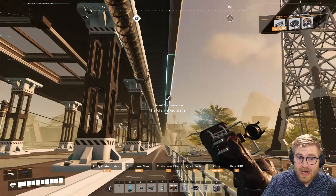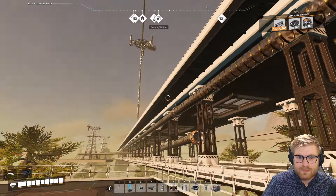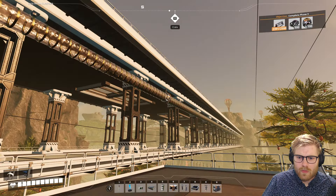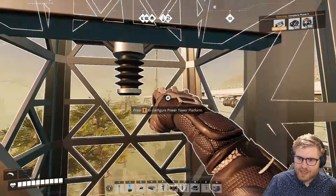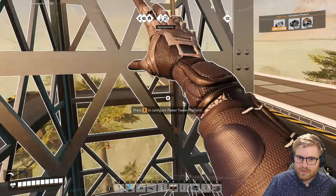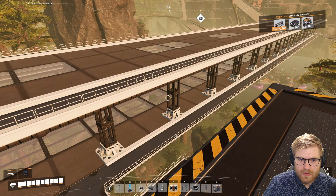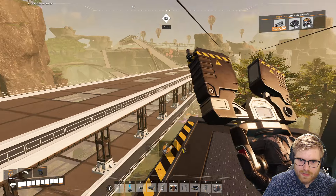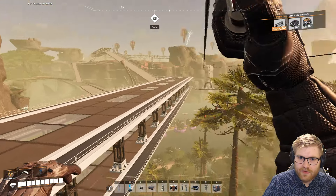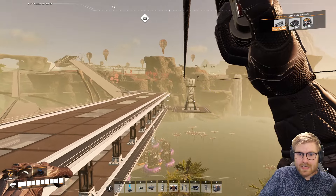It does look a lot nicer with the two lines, though. Oh my God, dude, that's so much better! It kind of changes how the whole bridge looks, even. I love it. We came up here because we're done with beams for the time being — let's focus on the power. Let's get some power stations set up.